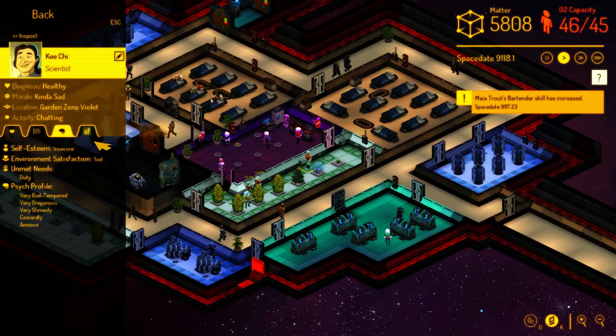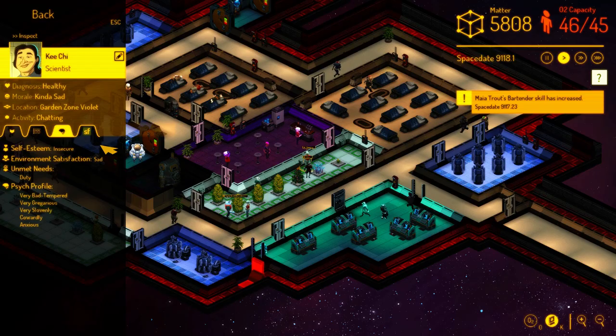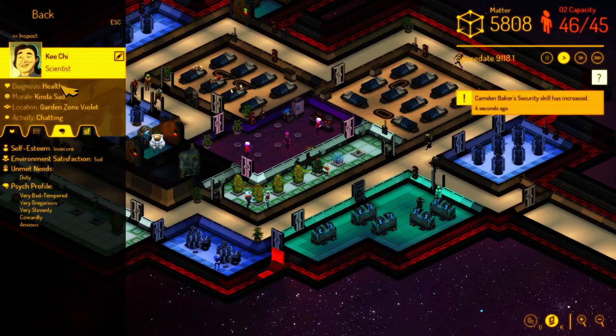Another thing that I did a little bit of work on — that you might have read about a week or two ago from a post on spacebasedf9.com — is I added some features to citizen personalities. These are some of the first steps towards giving citizens actual personalities that cause them to behave differently and things like that.